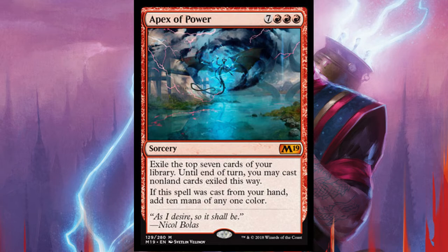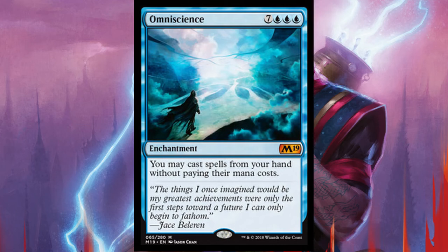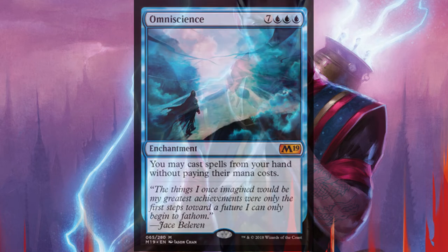What we're hoping to find in our exiled 7 is a spell called Omniscience. With that, you'll need to select blue for your 10 mana. Keep in mind, you will not be able to cast any of the other spells exiled with Apex of Power using Omniscience, since Omniscience allows you only to cast spells from your hand without paying their mana cost. But that's just the beginning — Omni Spell Adept into Apex of Power into Omniscience — and now we need to find a win condition.